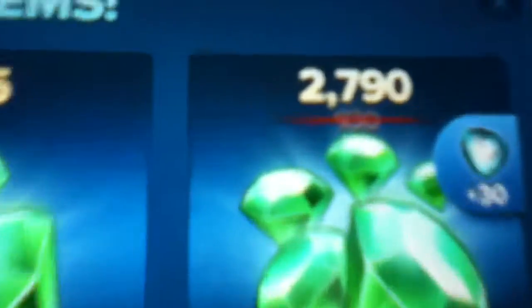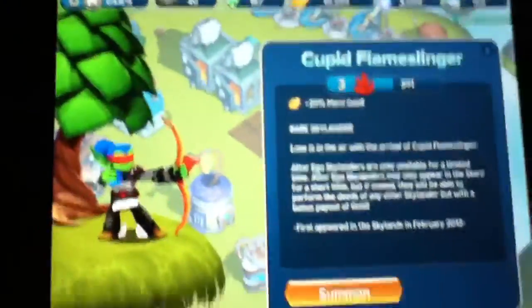Today there was actually a sale on gems — at 7,930 you get this many gems plus 30 wish stones. And with that many wish stones I was able to get Cupid Flameslinger.